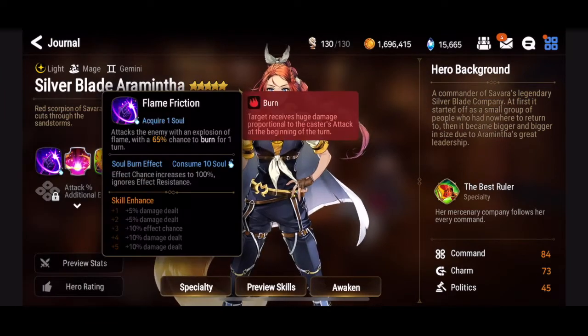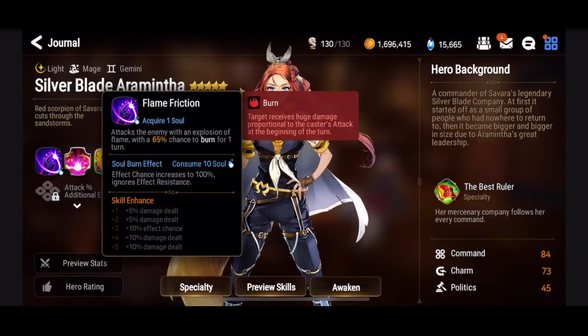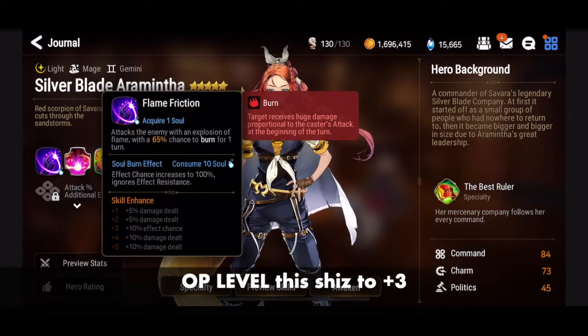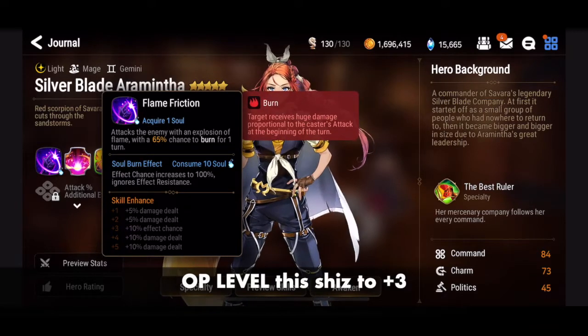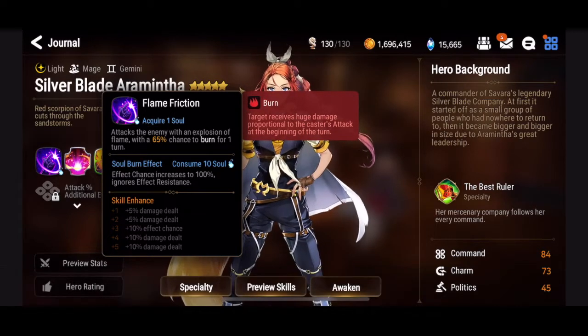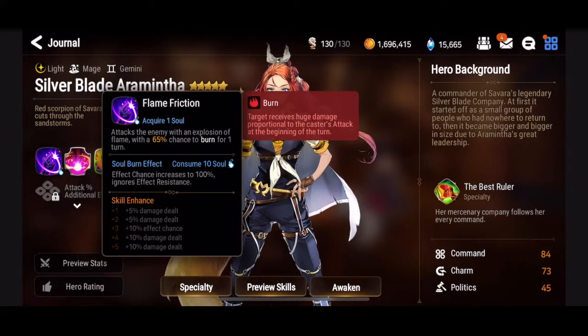Skill one — Flame Friction — attacks the enemy with an explosion of flame, with a 65% chance to burn for one turn. On soul burn, it becomes a 100% chance and ignores effect resistance. At skill level plus three, we can get this up to a 75% chance.